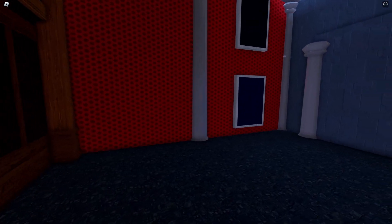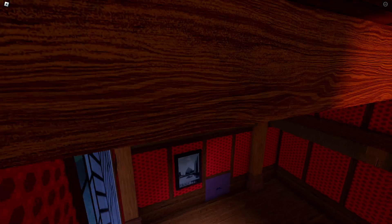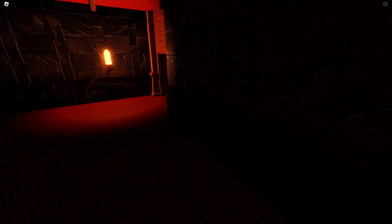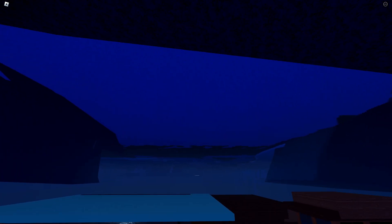Now entering the mansion, these doors don't actually have anything behind them — using free cam, there's literally nothing in here. Same with these other doors, it's just plain old emptiness. Even downstairs there isn't anything behind these doors. Another cool fact is the actual mansion interior takes place underneath the actual map.